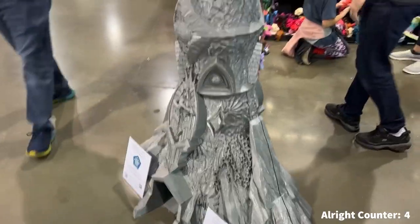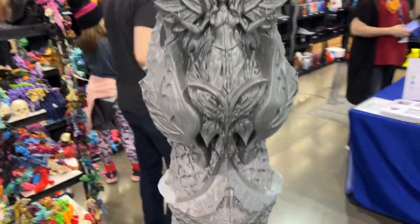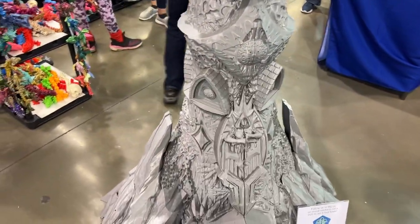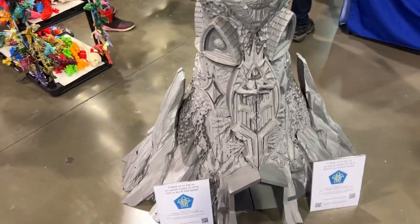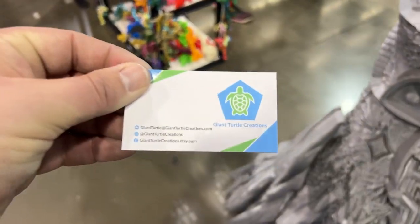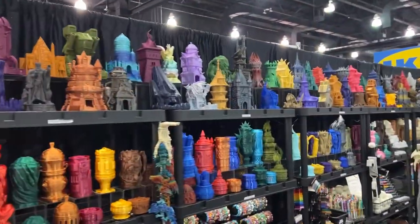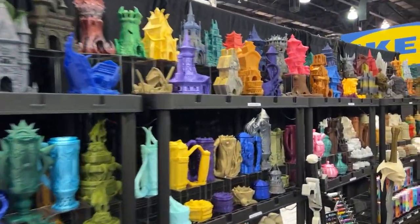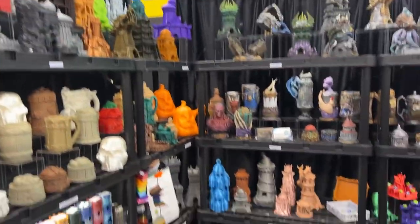Hi, John. All right, so walking around and you see amazing 3D printed things like a gigantic 6-foot tower that's 3D printed. This thing is awesome, and it's a dice tower. This is right here for everyone - Giant Turtle Creations. And look at all of these amazing prints. So colorful. This is great.